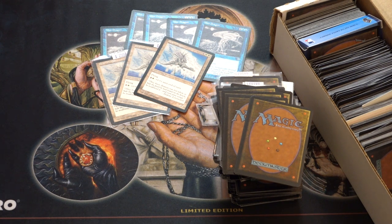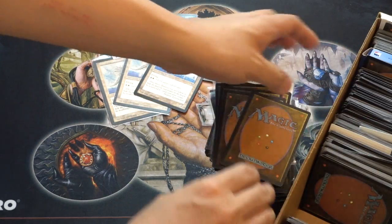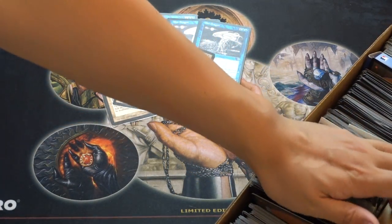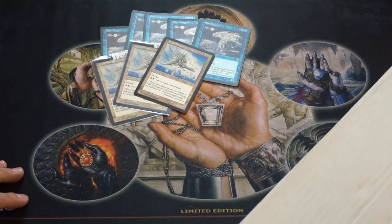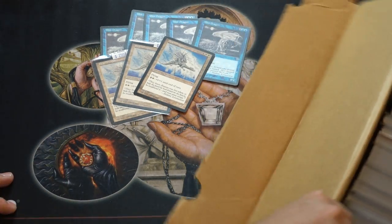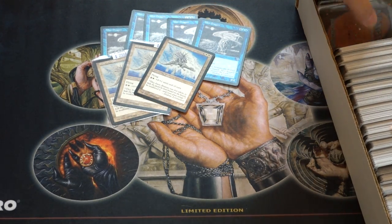We're going to move on to the last box and hope there's something good in it because we've spent fifteen dollars. We do have a whole box of rares - probably around 300 cards if the box is 500 and the majority are rares. At five cents each that's about fifteen dollars - maybe we made our money back as bulk. But they have different prices for bulk with the set symbol versus without, and these don't have symbols so it takes longer to identify them and you get paid less.